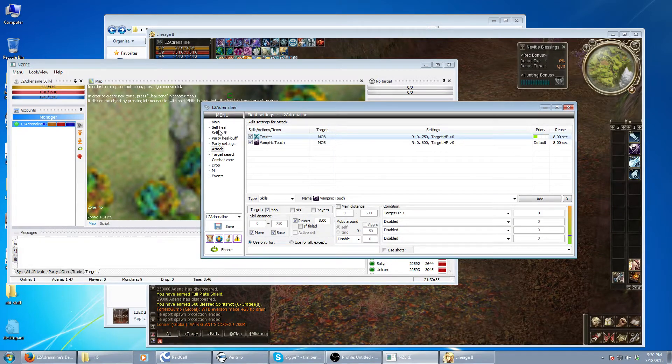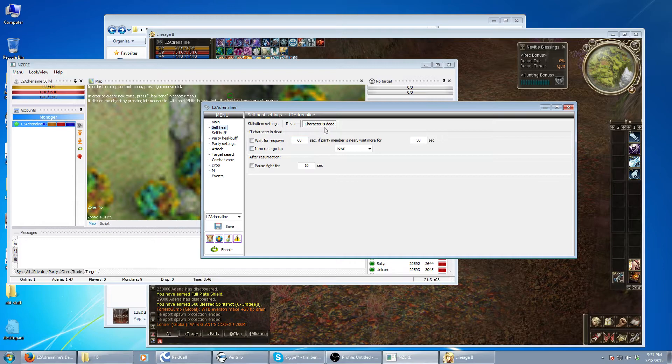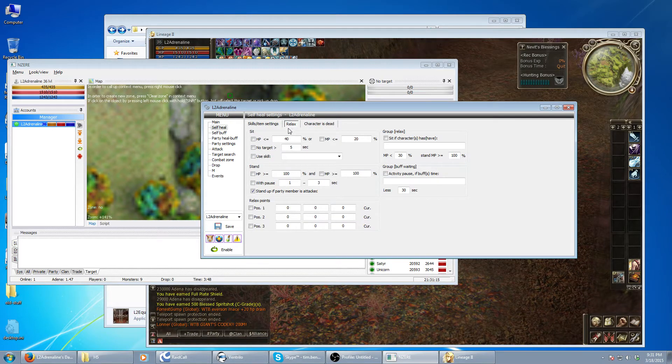I'll show you right now in the bot for my own character. So we'll go to self-heal. There are quite a few settings here. When your character's dead, you've got options: if no res — go to town, clan hall, fortress, fort, or flag. Currently nothing was checked off. You've got relaxed settings — your character can sit down, heal, regen mana. You can sit with a party.